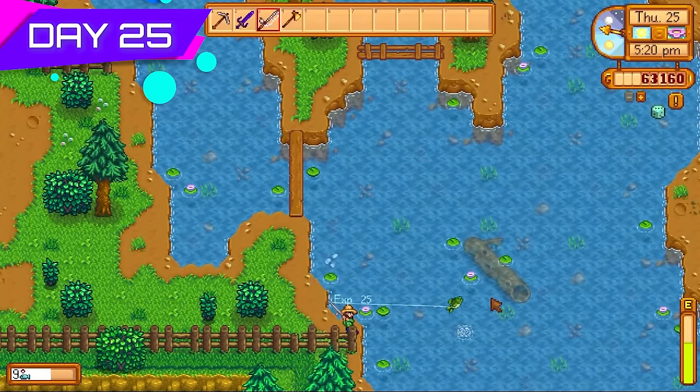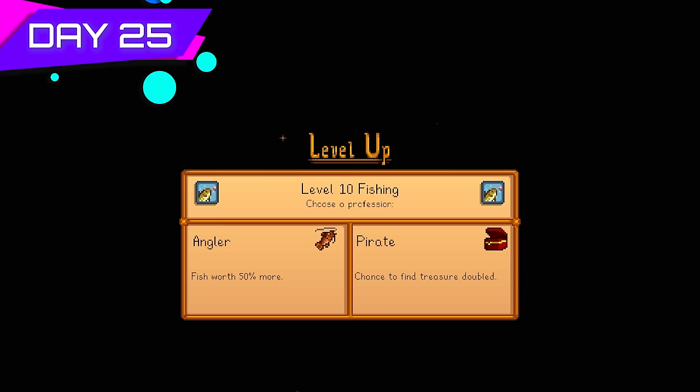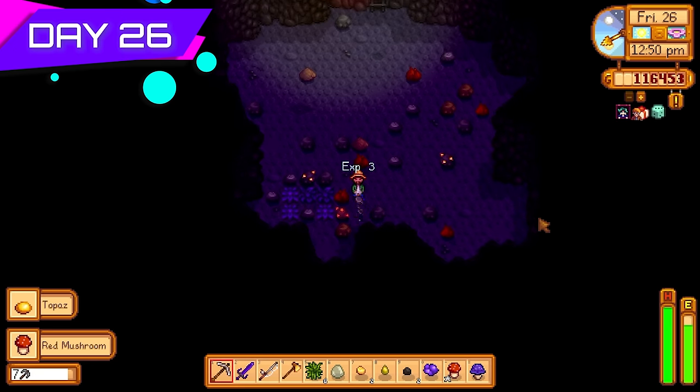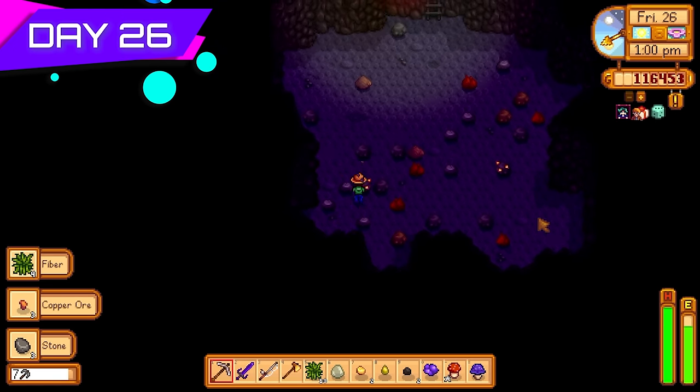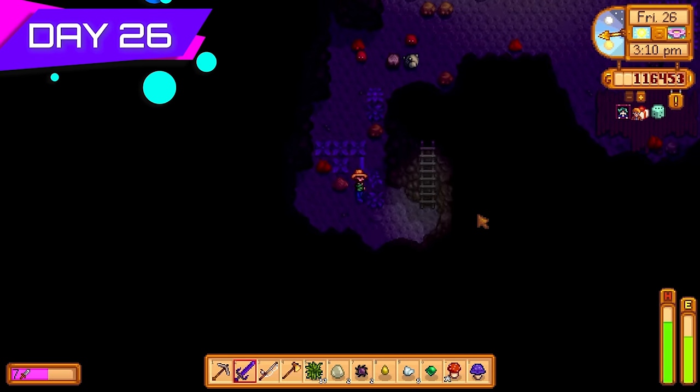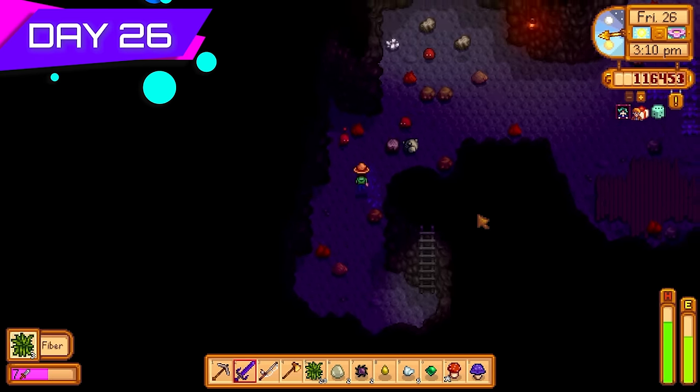Went back to Clint on day twenty-five, got my gold axe, and spent the rest of the day fishing. Largemouth bass are pretty good especially iridium quality ones. Level ten fishing — going with Angler, fish worth more money. Now I was waiting for a rainy day to go after the Legend.